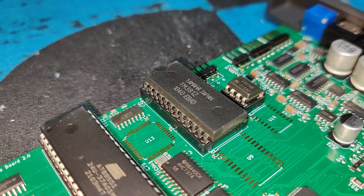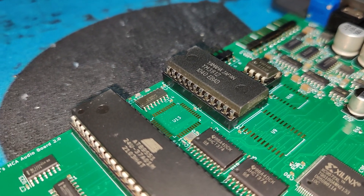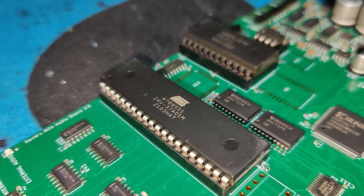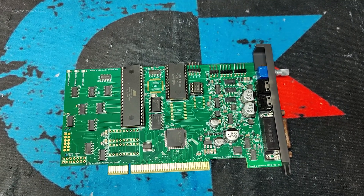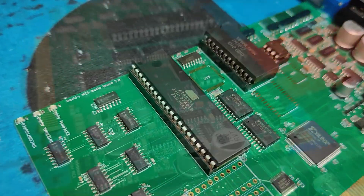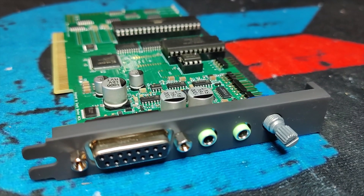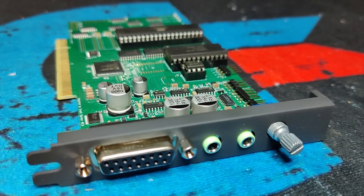This chip is the YM3812, or most commonly known as the OPL2. And the larger one to the left is the DSP chip, used for digital sound playback. This is essentially what makes the Sound Blaster a Sound Blaster card, and not just an Ad-Lib. Further, the card has a microphone input and a joystick connector with a non-MPU-401 compatible MIDI interface.